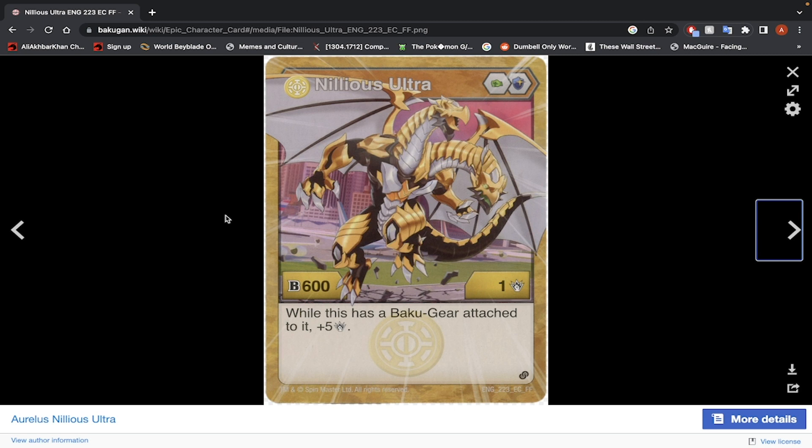Aurelis Nilius Ultra — Green Fist, Magic Shield, 600 B-Power, 1 damage. While this has a Bakugir attached to it, plus 5 damage. You need a Bakugir for this Bakugan to be worth using. The difference between this and the Frost Strike Bakugan is that this one just adds more damage. Magic Shield is nice, but the stats are kind of middling — not bad, not good. I just think it'd take too much effort to really make this guy a good Bakugan. I would not use this Bakugan on my team.